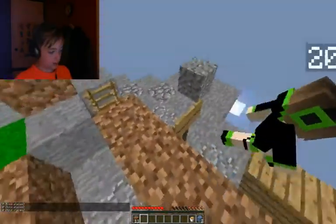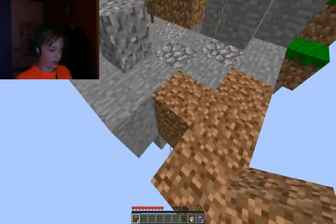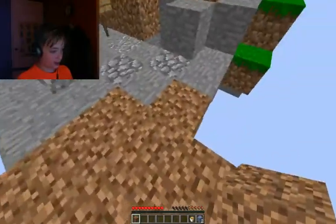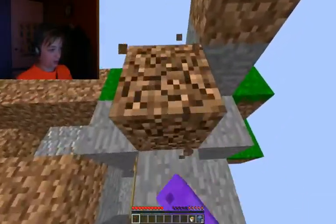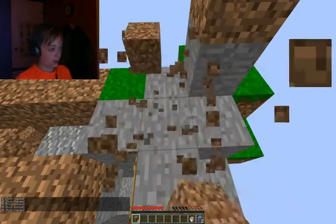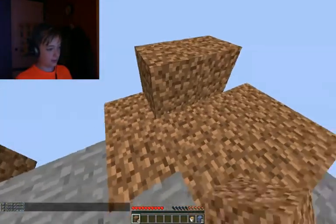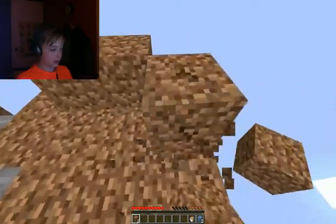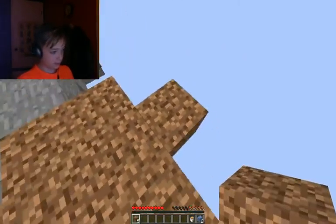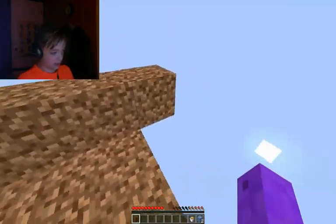Mushrooms. I'm gonna put the infinite water source over here. Generator Island is my favorite island by far. And I think that will do it. Now I just need to put some walls around it. Where's the stuff from Farm Island? It's in the chest. Not in Farm Island, but it's in our chest. We need iron.